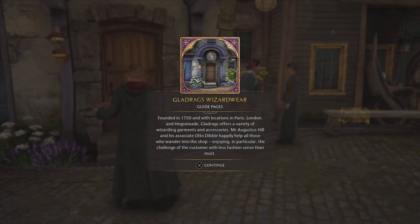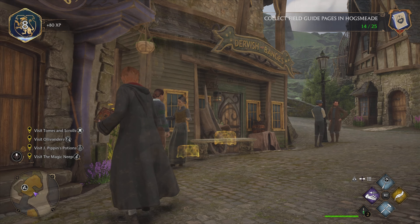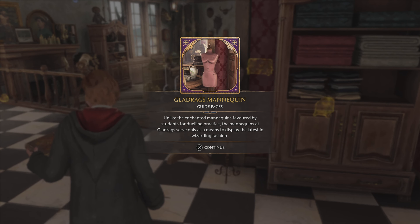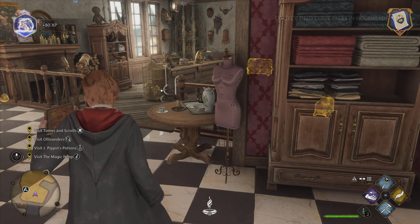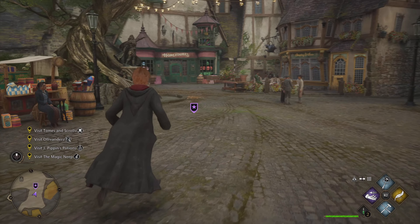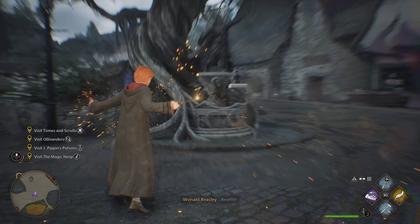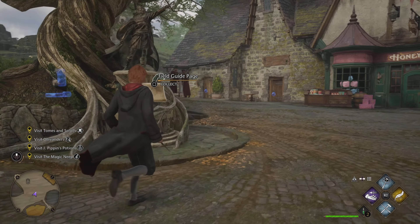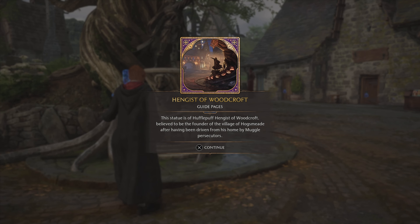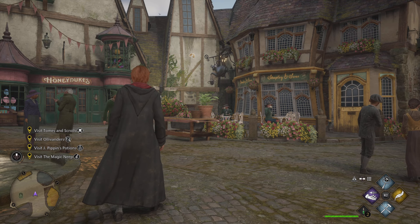Once we've stopped playing around in the shop, we're gonna leave, go across the village square — or circle, whatever it is — and we're gonna pay a visit to Gladrags Wizardwear. It's the big purple building directly across from you. Outside the door, you're gonna find yourself a page, and inside you're gonna find two pages. One of them is behind this mannequin — sorry, not mannequin, a vehicle. And if you go down the little stairs, you'll find another directly on top of this Sneakoscope.